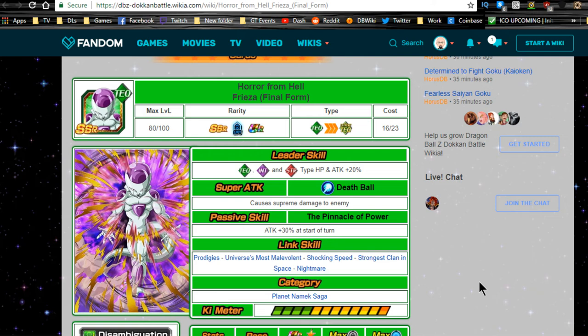Hey guys, welcome back to another short video for Dragon Ball Z Dokkan Battle. Today we're going to be talking about how to increase the Super Attack of Final Form Frieza. I'm doing this video because we have the new Strength Frieza that just came out for the 250 million downloads, right after the Global Side 3rd year anniversary.